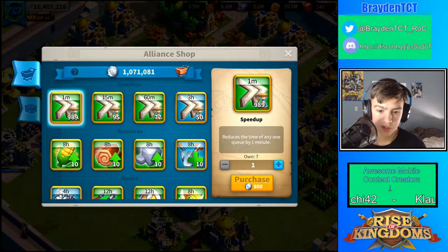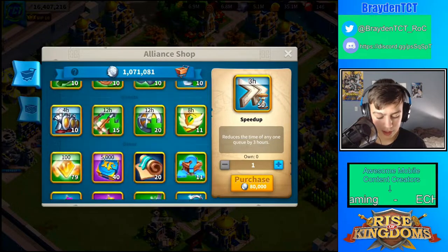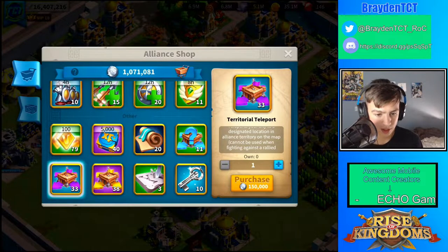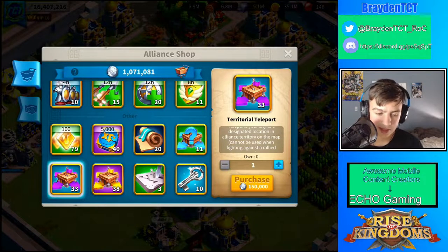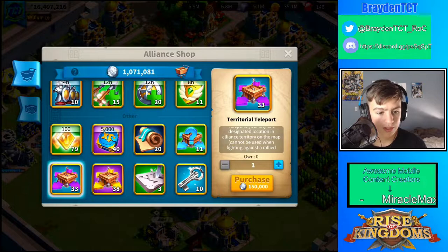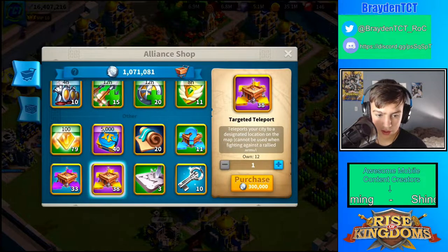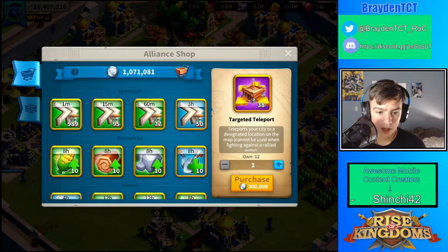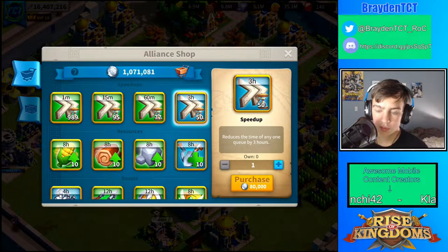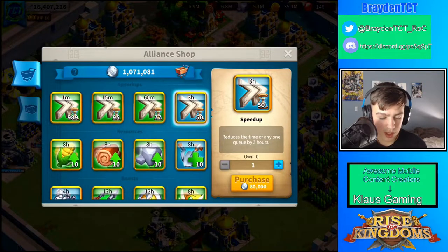First of all, speedups are not worth it just because you're impatient. I used to buy speedups, but if you think about it, getting six hours of speedup is equivalent to getting a territorial teleport. You can wait the six hours versus being able to teleport somewhere. Three-hour speedups you get for free, but territorial teleports are rare and cost 750,000 gems. Targeted teleports cost 1,500 gems, and you'd probably need about 12 hours of speedups to equal a targeted teleport.